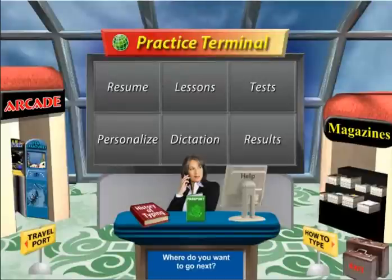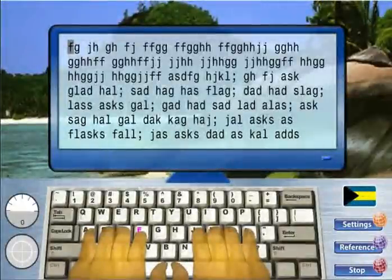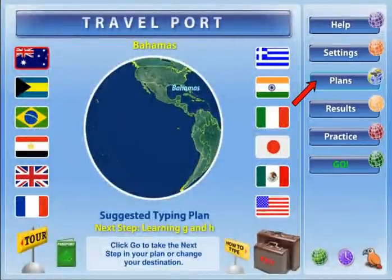To end your practice lesson in the practice center, click the Resume Trip button to return to where you left off in your typing plan, or click the signpost to return to the Travelport. At the Travelport, you can click Go to return to the next step in your plan. To select a new typing plan, click the Plans button.